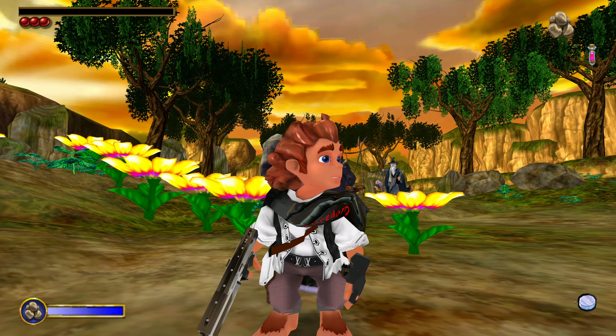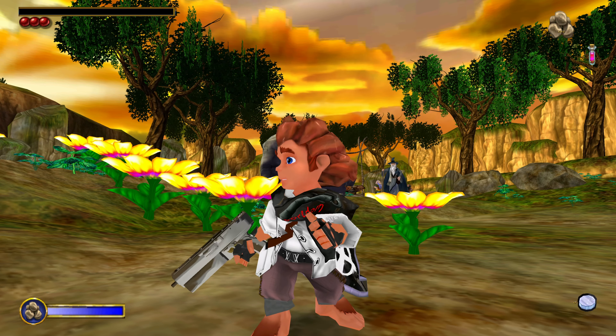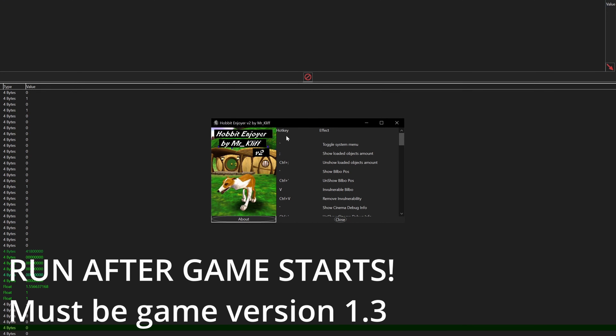What is up, Hobbit homies! This is Cliff, and in this video I'm going to show you the most useful tool that you will ever need for the Hobbit. So here is how it looks. This is a trainer that was made using Cheat Engine, and inside of it you can find different hotkeys and the effects that they're going to enable.